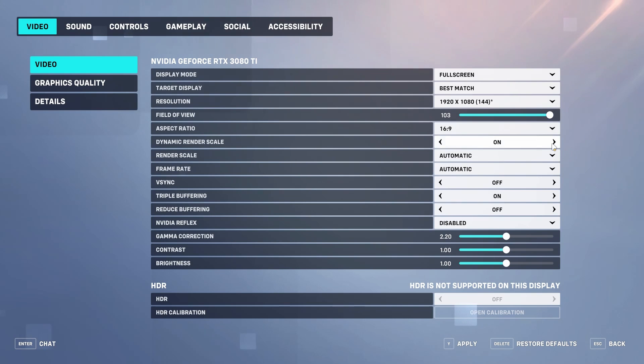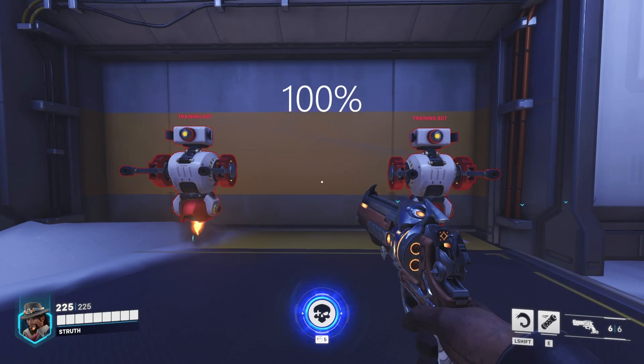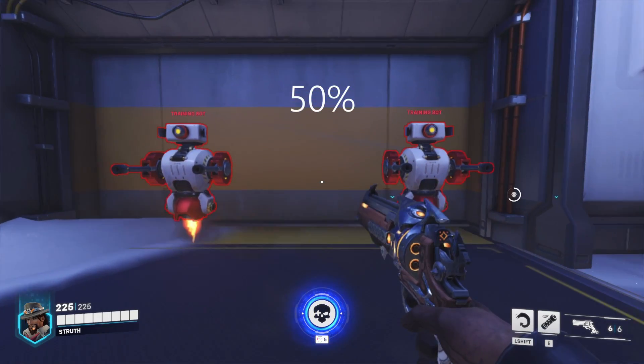Turn dynamic render scale off, set it to custom and 100%. You can lower this if you want larger enemy outlines in exchange for lower fidelity.